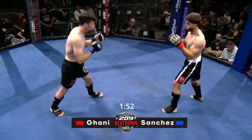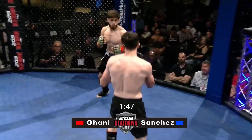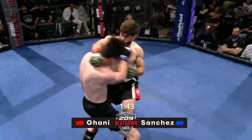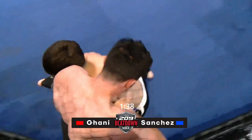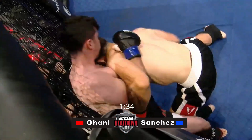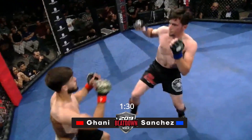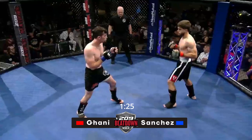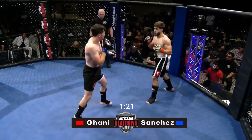Good right hand by Ghani. Ghani is throwing bombs. Rafael has to get his hands up — he's getting in a slugfest with this guy and it is not working out for him. Good double unders. That's a very good start to stop the wrestler, but he's being too chaotic. That's why we call him chaos. He needs to put the jab out there and work something, because in the power department he's not going to match this guy.